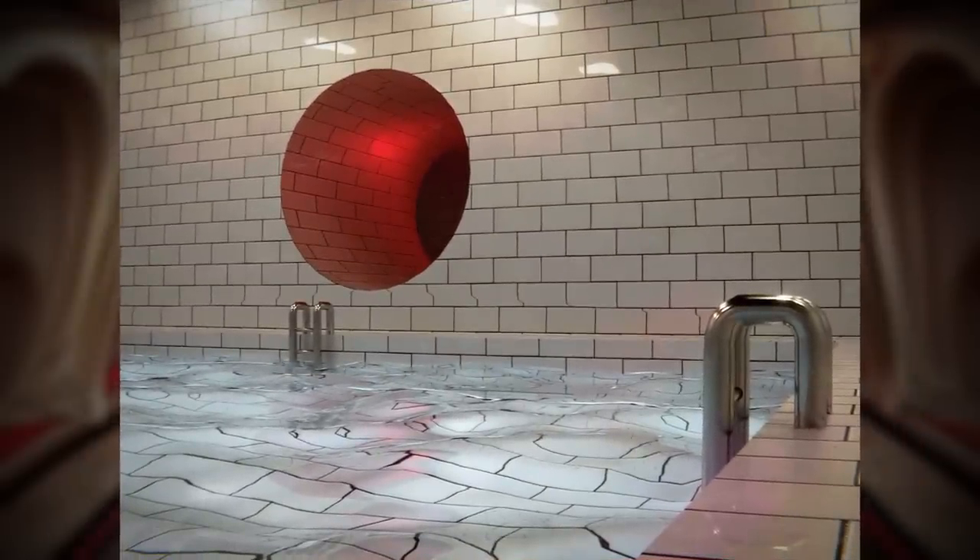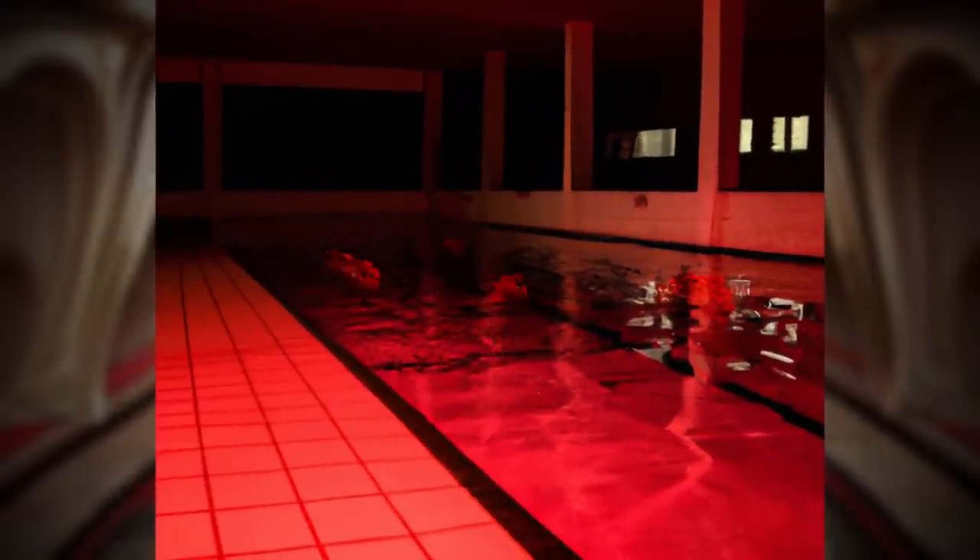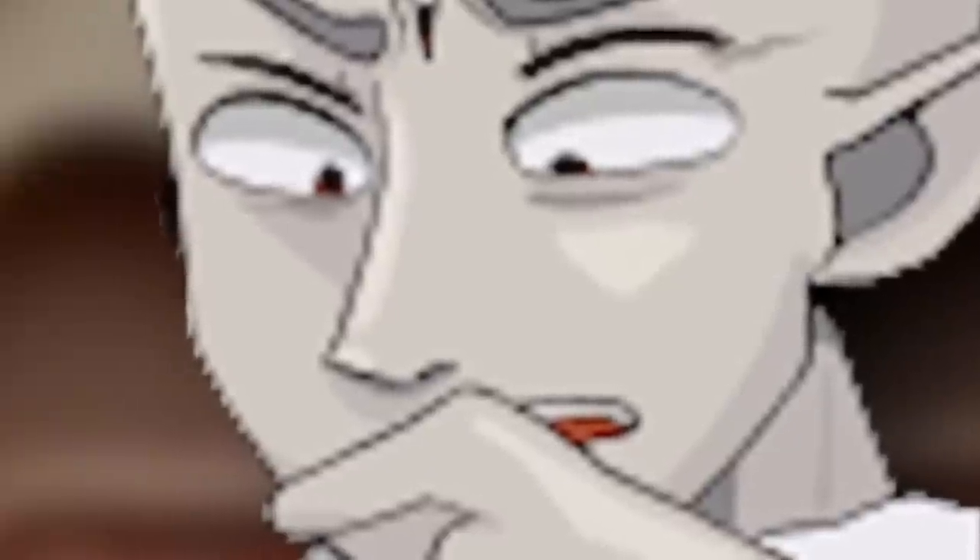To enter this level — for whatever insane reason — you can go through a small cramped hole in the Pool Rooms level. To exit, you can noclip through a low window to be sent to Level 338. Look for that low window as soon as you can so you don't become part of the meat soup.